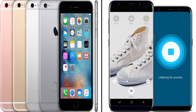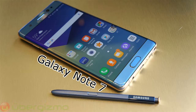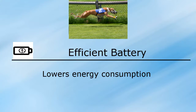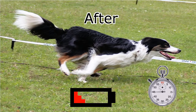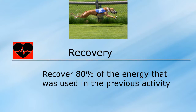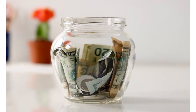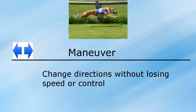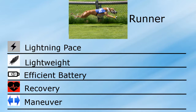The next skill is Efficient Battery — this skill lowers the energy needed to keep running at higher speeds, allowing your dog to keep running for much longer. After that, Recovery is a skill that recovers 80% of the energy wasted in the previous activity — a really helpful skill that saves you a lot of money so you don't have to refuel your dog again and again. Finally, Maneuver allows the dog to quickly change directions without losing speed or control.